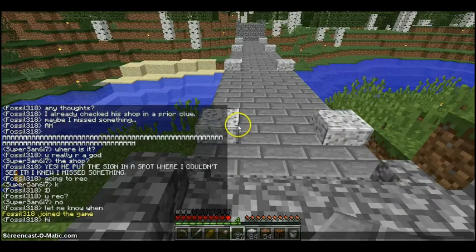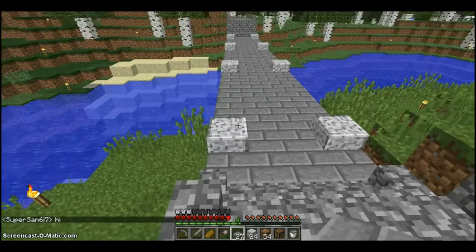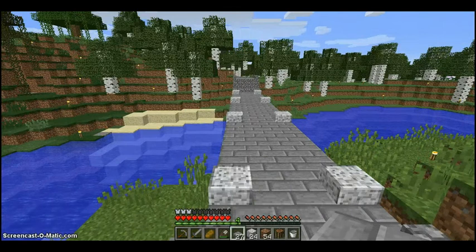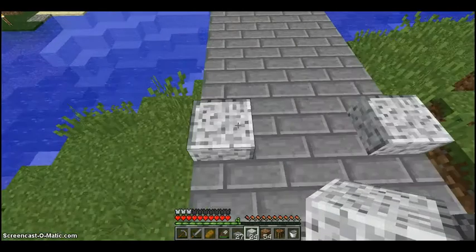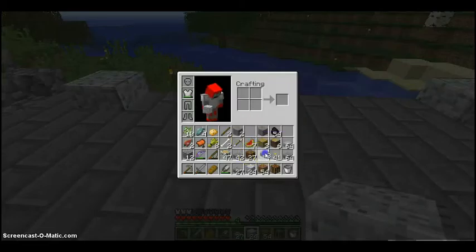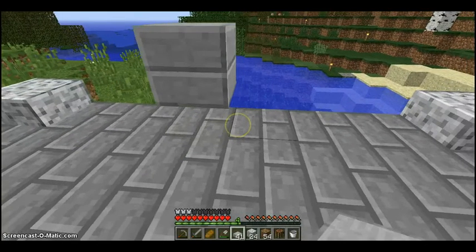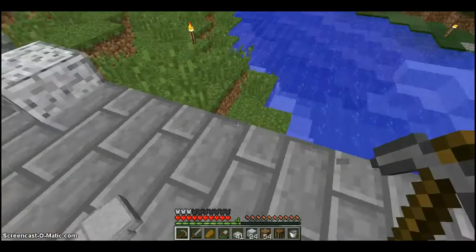I decided to make the pillars on diorite because I had some and I think it's actually going to look good. I'm going to make the cross-wiring kind of things out of stone slabs. I'm just trying to figure out exactly how tall I need to make it all.